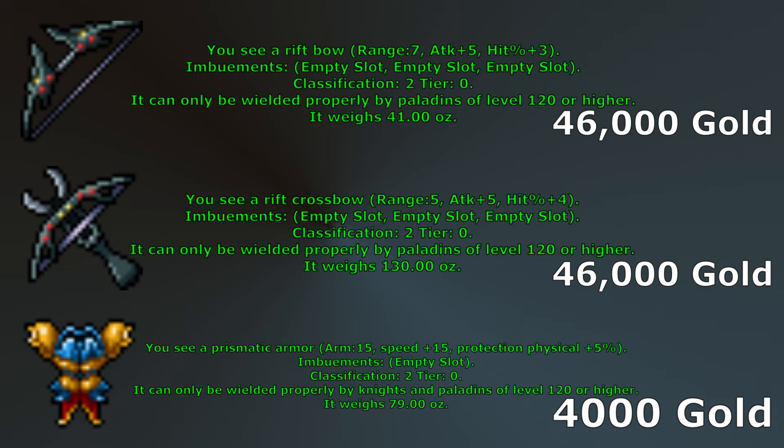Prismatic Armor is a great armor and it is dirt cheap on most servers. It has 15 armor, gives you plus 15 speed, as well as 5% physical protection. This is the best armor for Paladins from a physical protection standpoint. The only downside that will affect you later on is the 1 imbuement slot and lack of increased distance skills. This will be a staple when you begin boxing with Diamond Arrows and most likely won't be replaced until at least level 230.